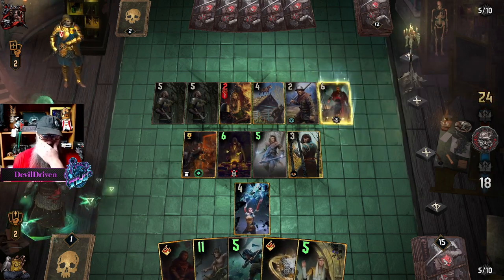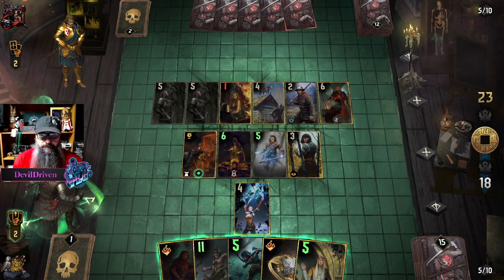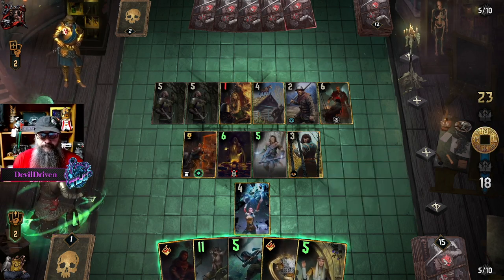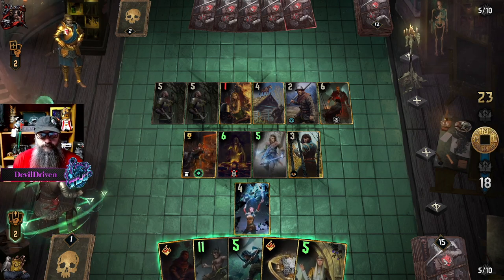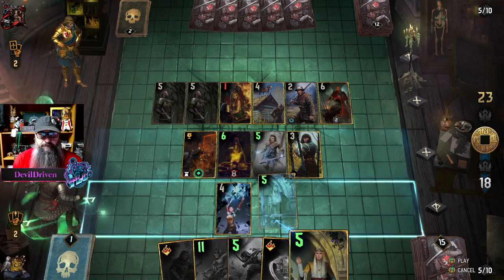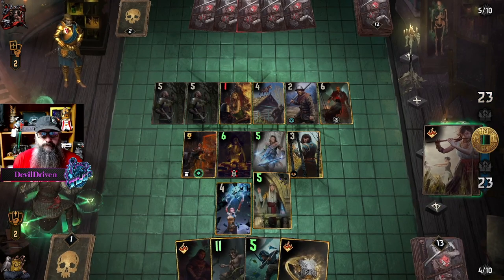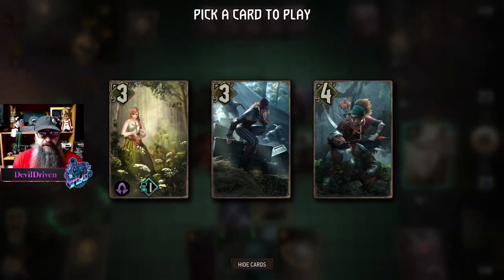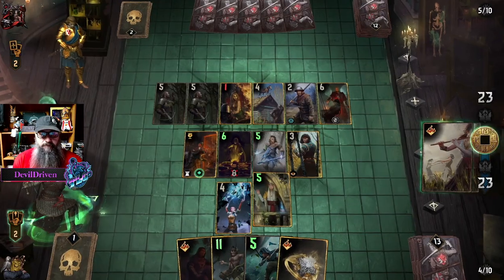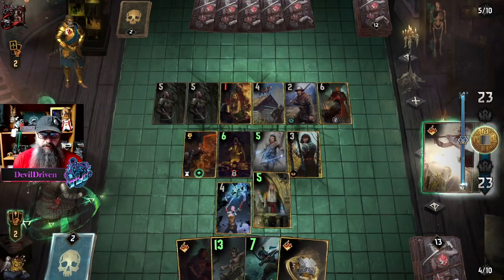Did not expect a Vernon Roach this soon. So they play the other card that brings it back. They played into what... I guess we boost that. Anything we can boost with, right? We still have special cards. I guess we take them both.